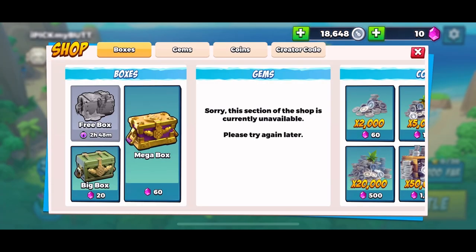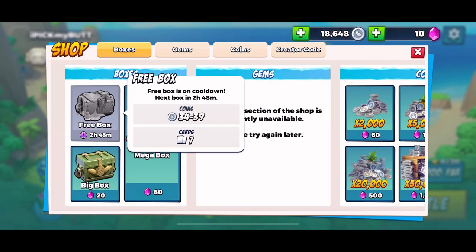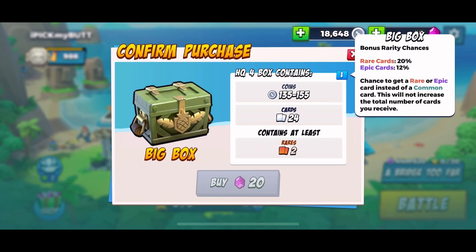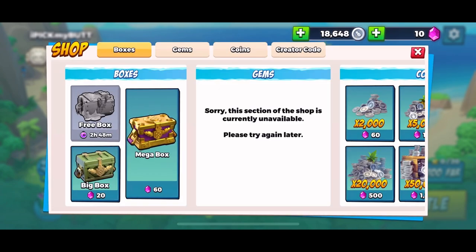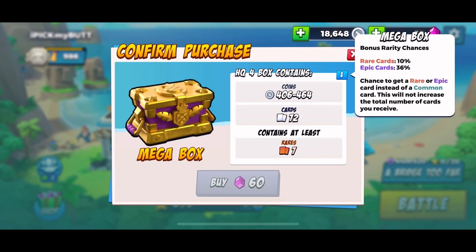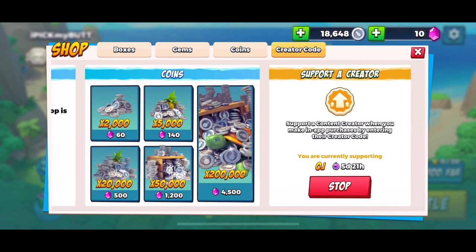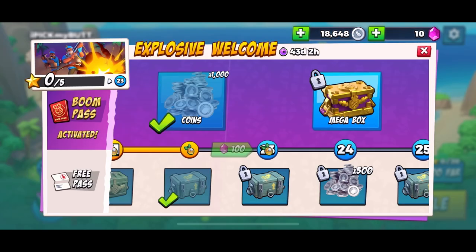In the shop, we have boxes — the free box spawns every four hours and you can hold up to two at a time. Then we have the big box and the mega box. I'd wait to spend your gems until you're at least a higher headquarters level to get the mega box. We also have coins and the option to support a creator.